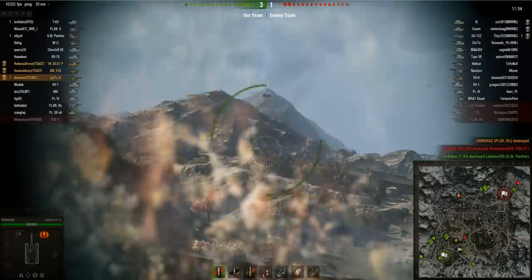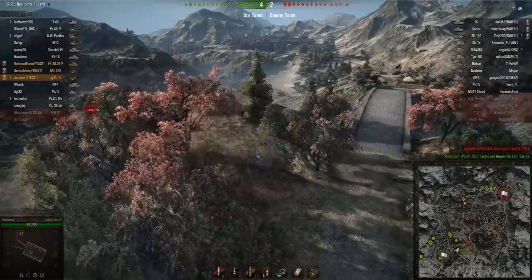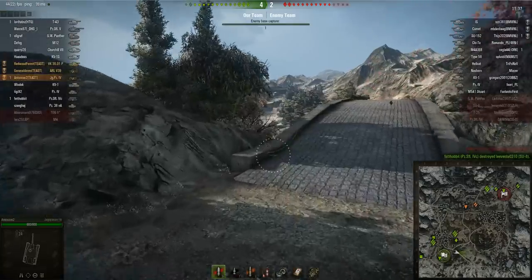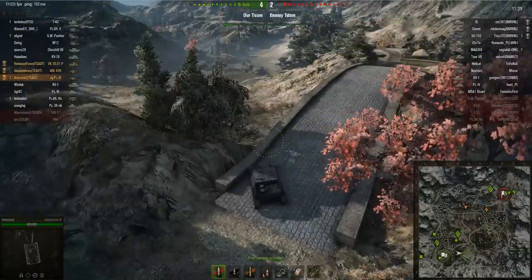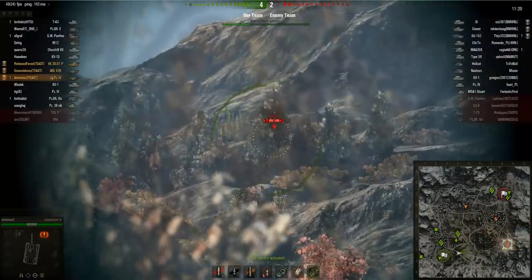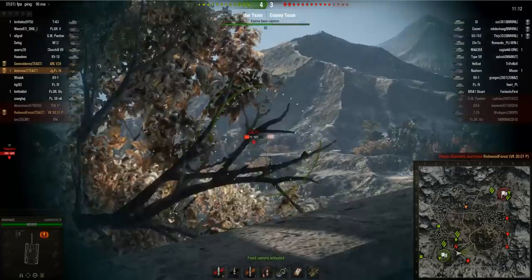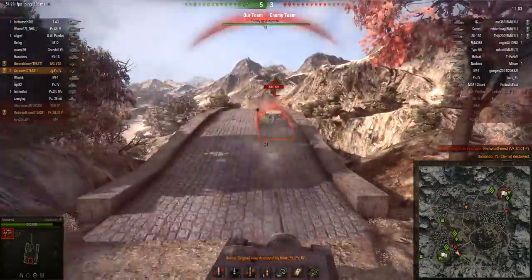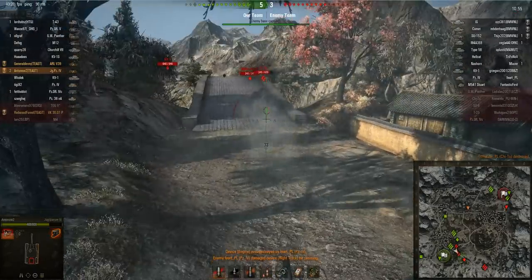Next I'm going for that Type 58, taking some blind shots while I've got nothing better to do. Now I'm retreating because an Easy Eight is coming around and I don't want to be spotted. My two friends have kind of broken through the center, and our guys going north are at the enemy base capping. My friend in his VK 3001P — we're both planning to get the JagdPanzer E100; he's going for the Tiger P and Ferdinand route while I'm going down the tank destroyer line.